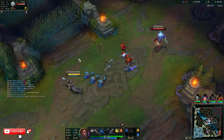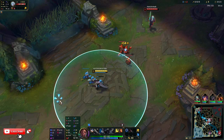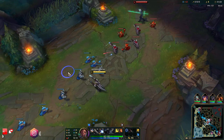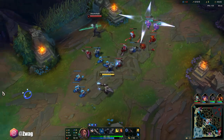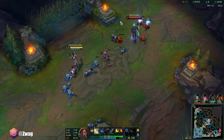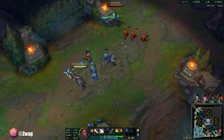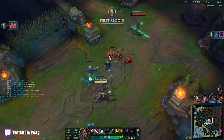Arcane Comet is good here because we're going to be poking a lot — Dark Harvest wouldn't be ideal, and Comet won't apply on auto attacks but they can dodge it. We're against a Viego with Doran's Shield who took magic resist runes, but it shouldn't hurt us too much. If this guy does fight us, it's pretty much an all-in, so I don't want him to hit his stun or root. Their jungler is Kindred.